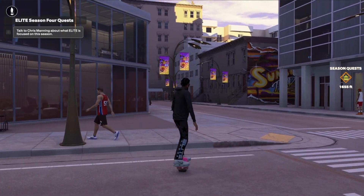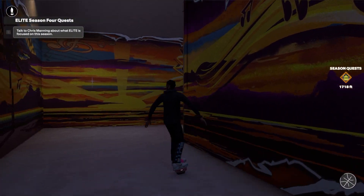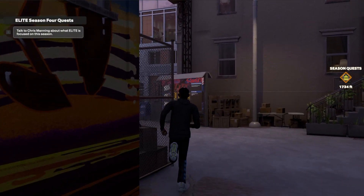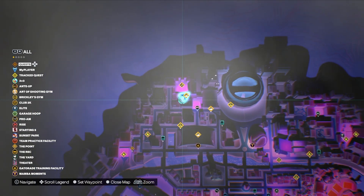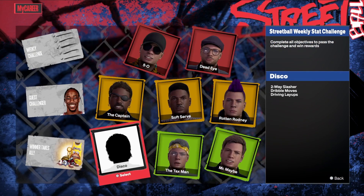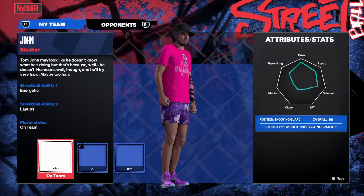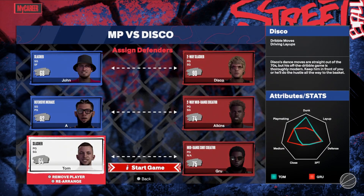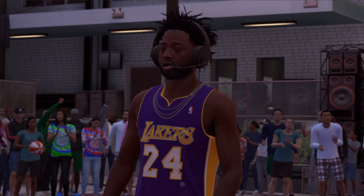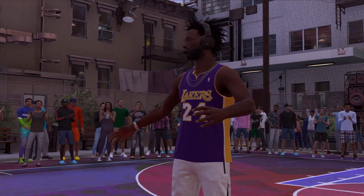Here's another easy way to make VC: go to Street Ball on the map, go up to Disco, and play Disco. Disco takes about two to three minutes to play. I'll show y'all right now how easy it is — basically you go in and start, you get two cutscenes, skip both of them.